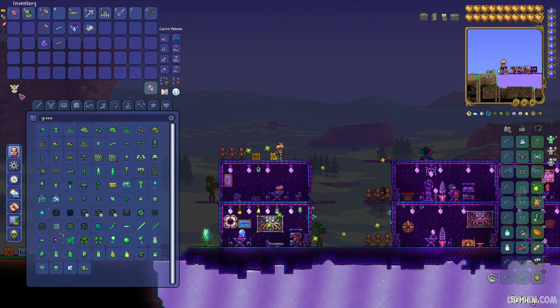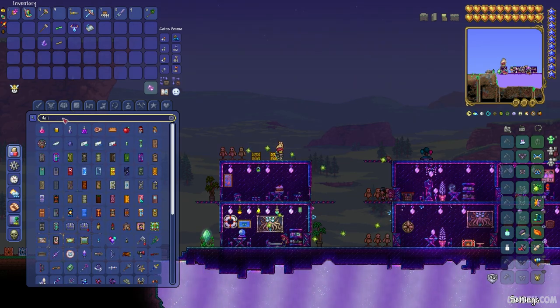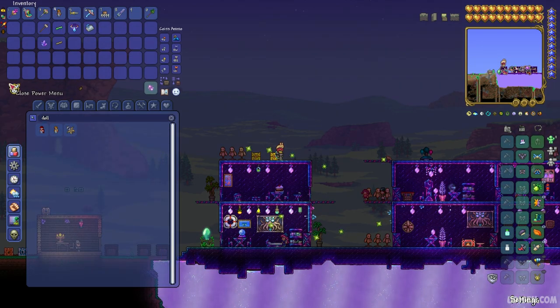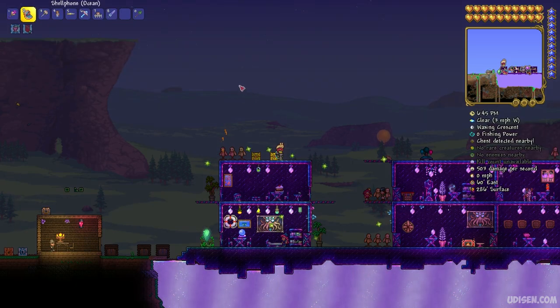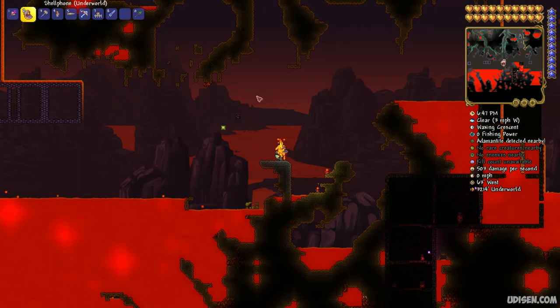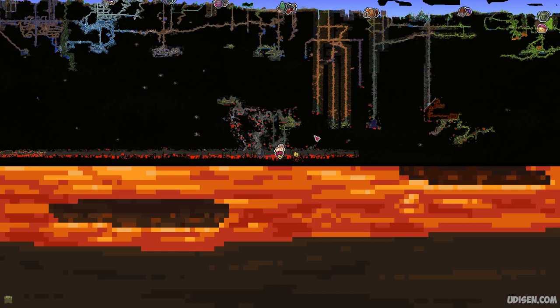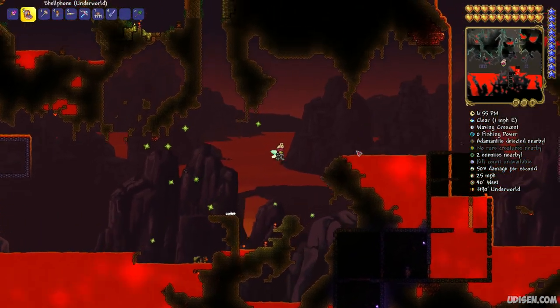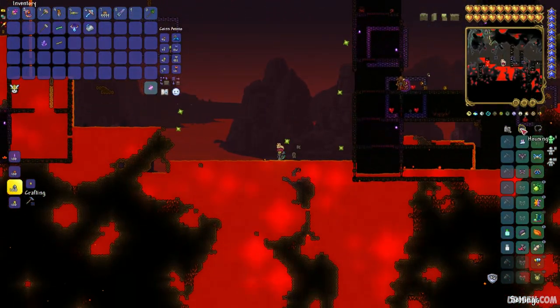Anyway, how to dupe: step number one, watch my secret chest video and receive your voodoo doll — it takes only several minutes. Or, second option, you can look around in the Underworld. It is a biome at the bottom of any world. Kill different demons and obtain the voodoo doll.